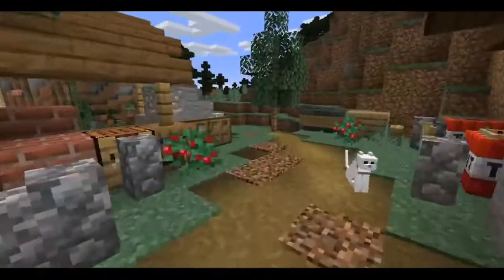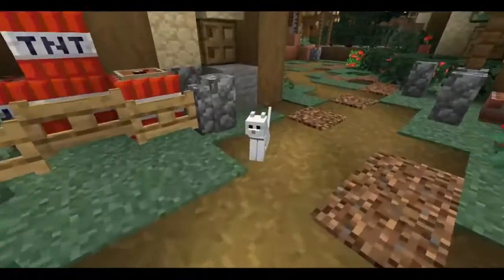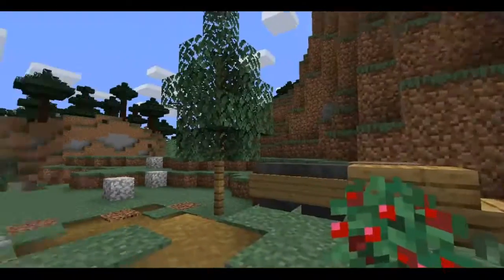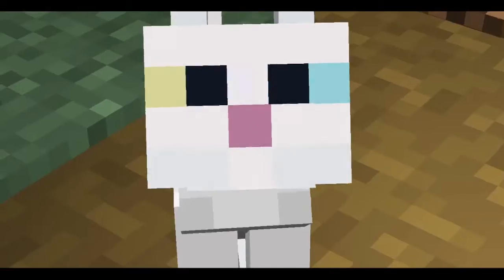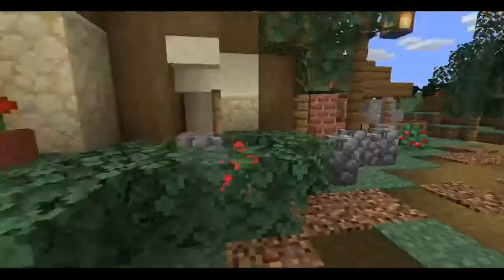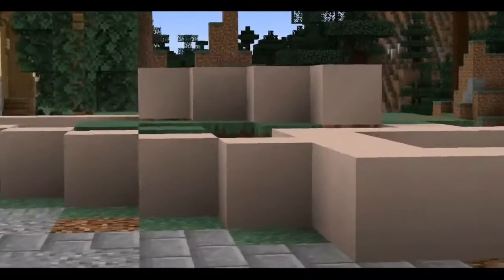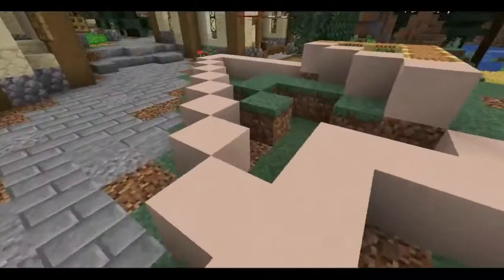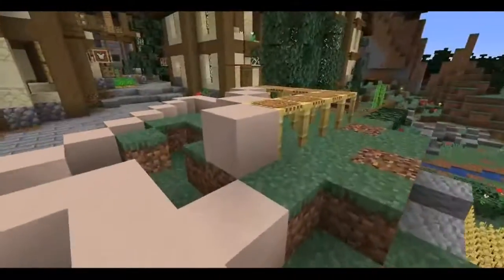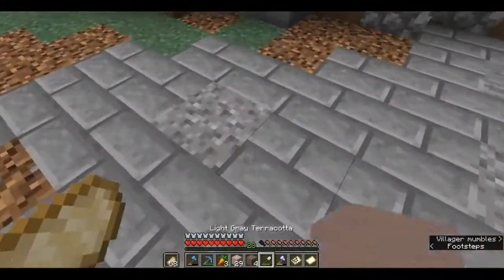Welcome back everyone to another episode on my Minecraft single player survival world. It's been a while since our last episode. We got this little cute kitten which I need a name for - I also got another one over there. What we did in the last episode is we just did some very small things to set up this new build, which is what we're most likely going to be doing in this episode. We did some trees, and we let the villagers out down beneath this terra point. There's quite a lot of villagers down there now.